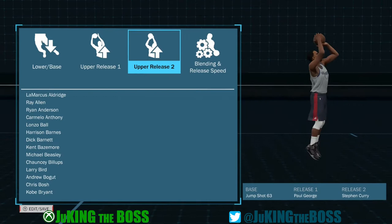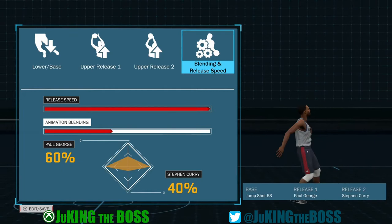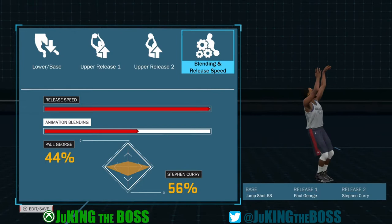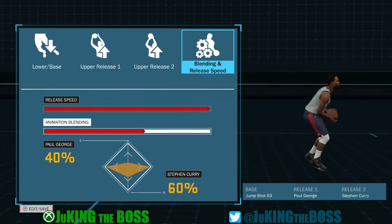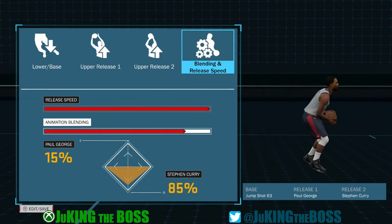Upper release one is Paul George and upper release two is Steph Curry. Upper release one dictates form; upper release two dictates release. I went with a 60% blend of the form and 40% blend of the release. Usually I go the other way — 40% form and 60% release, or follow-through. Release two is literally the follow-through; release one is form. I always play around with it.